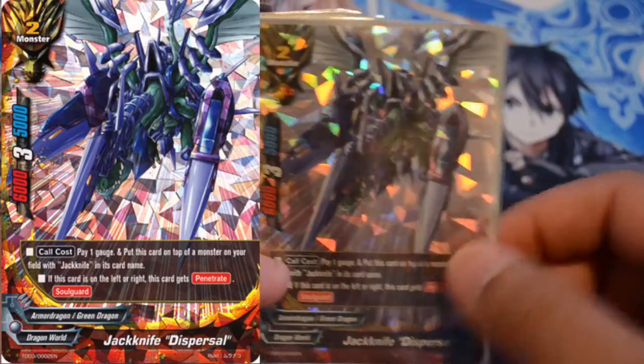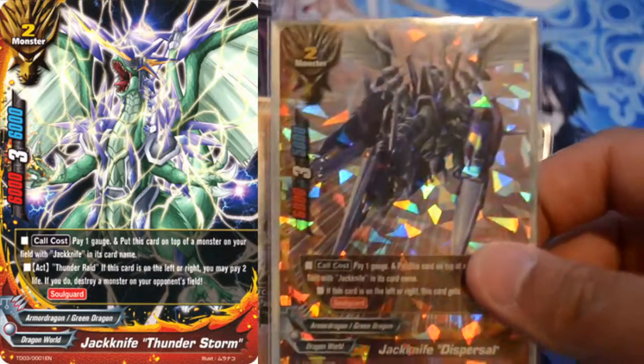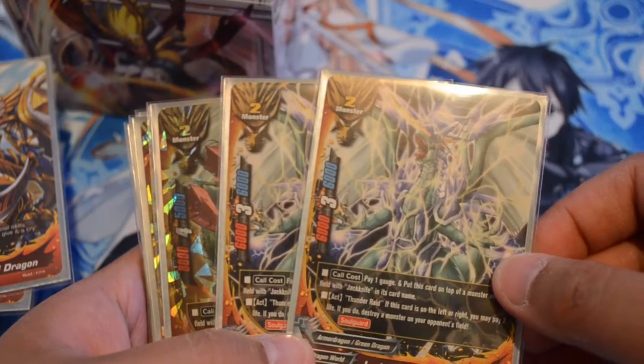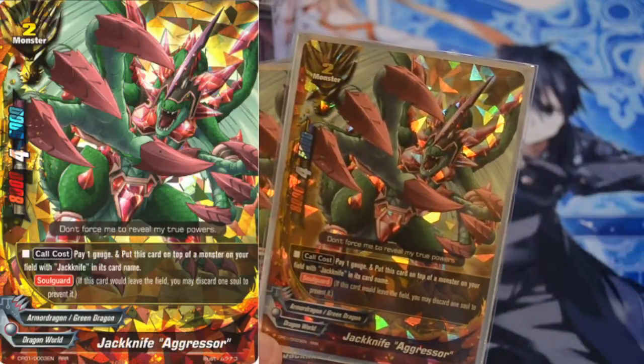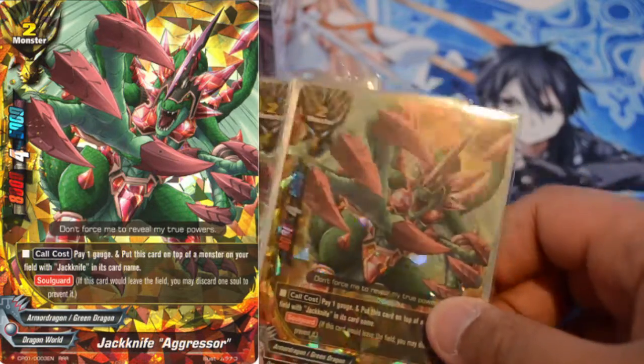Now on to all our Jackknife stuff. I use Jackknife in this deck, so I'll decipher all the Jackknife cards. I use one Jackknife Disperso for my Penetrate. Two Thunderstorms — this one does Penetrate, and this one has the Pay 2 Life, Kill the Field, and Attack. I like that. Then I have two Aggressors, just to be aggressive, because that 8k attack and 4 crit is really good for late game or even mid game for pressure.